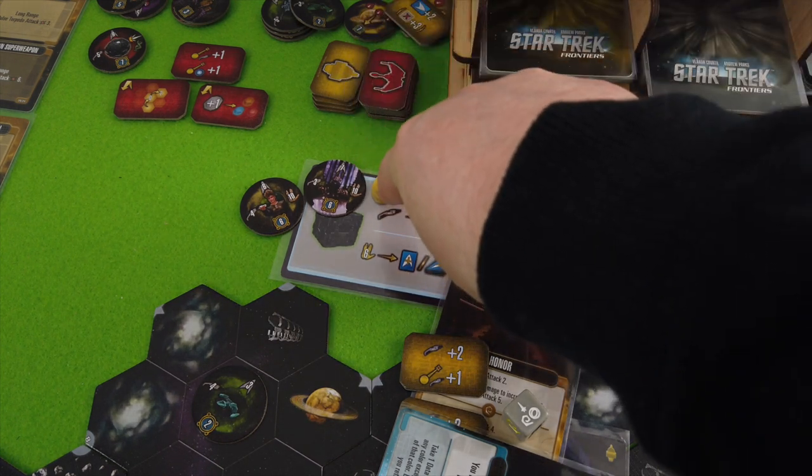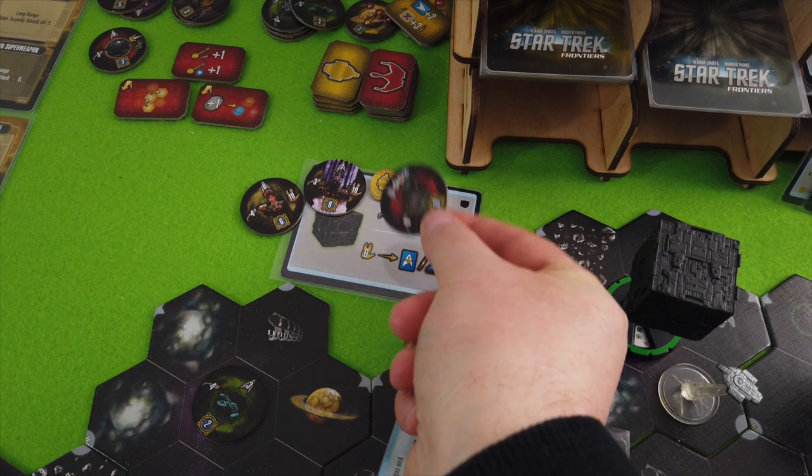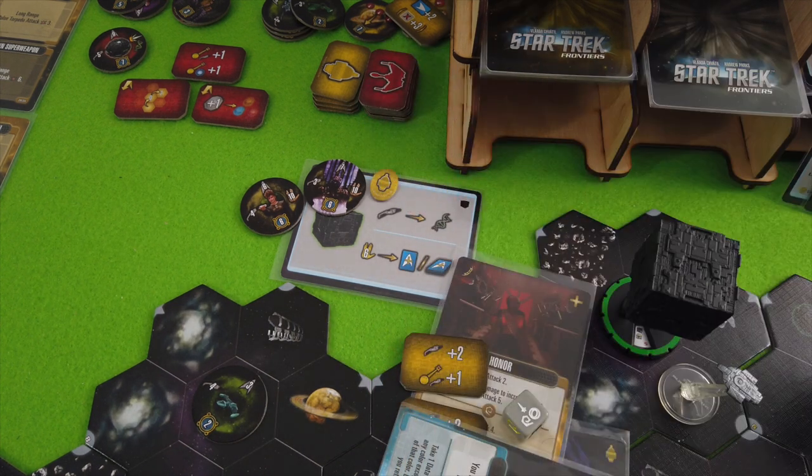We will salvage it later apparently. We will place one of our faction tokens on it, but we're playing alone so it doesn't really matter that much. We haven't taken any damage, so that's the Borg cube done. We are getting eight points at the end of the turn — I'll place it next to our experience marker. That was definitely a good start.